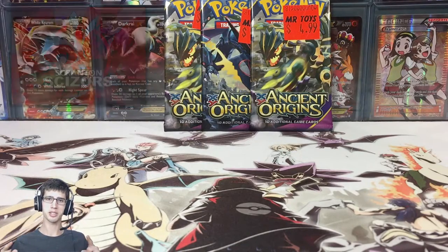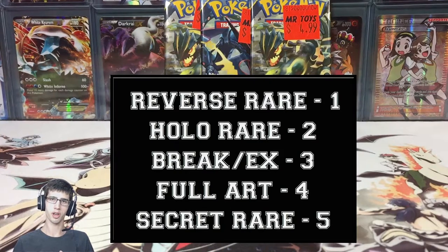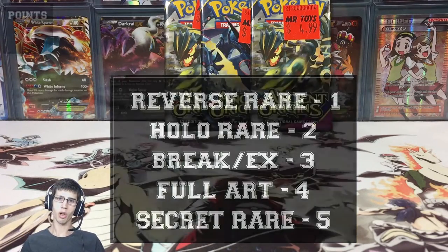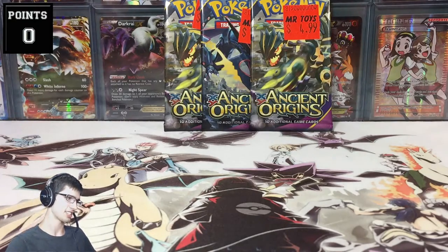Displayed on screen right now I'm going to have the point system. It's one point for a reverse holo rare, two points for a holo rare, three for an EX or a break — but no breaks in Ancient Origins. We've got four points for a full art and five points for a secret rare. I'll have that in the description along with a link to the trial video so you guys can do it yourself. Without further ado, let's get into these packs.